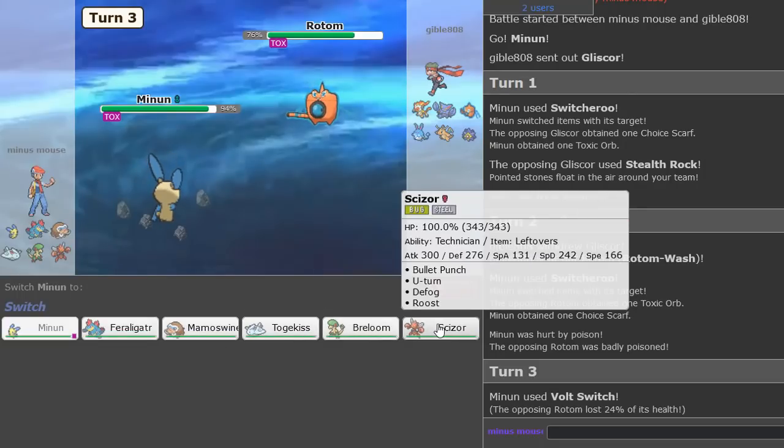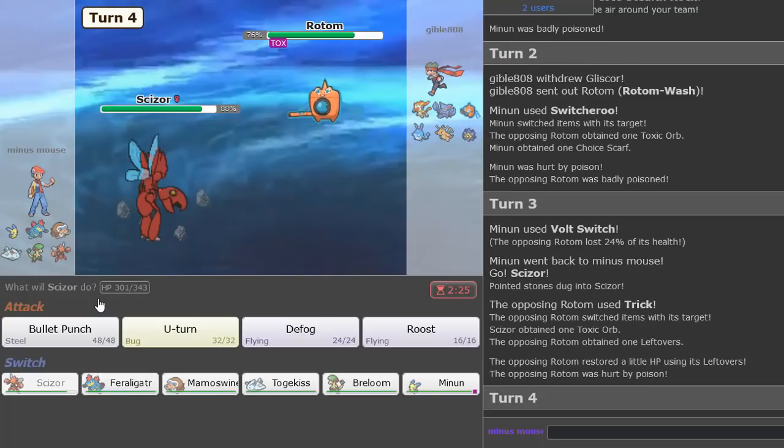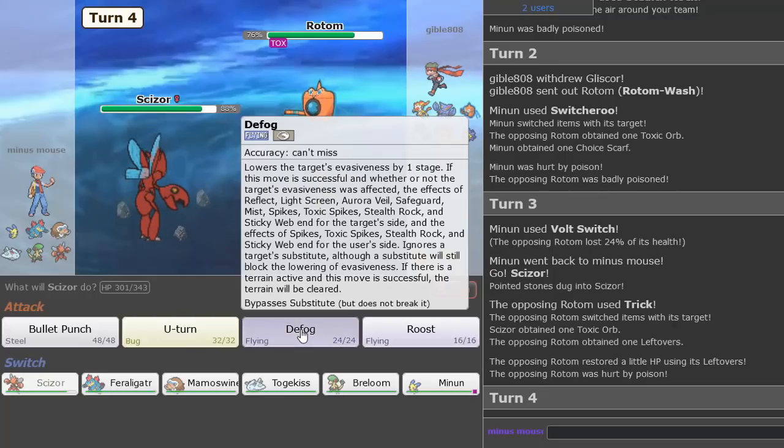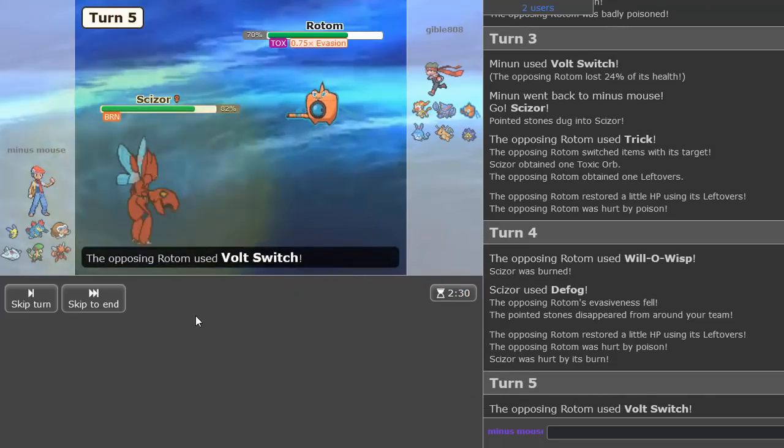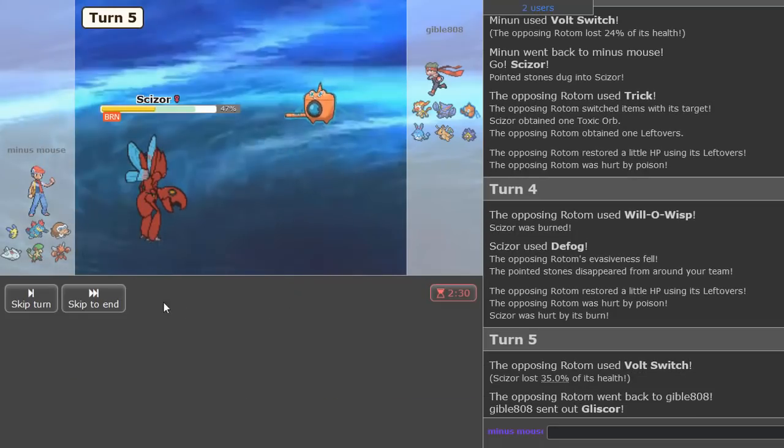We're going to go ahead and switch out here into who we don't need — probably Scizor. He tricks it. Look at these plays: we gave the Toxic Orb to the one Pokémon that can't get poisoned. That's fire. Look at the utility Minun is providing — Choice Scarf Gliscor!